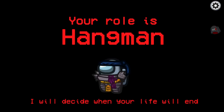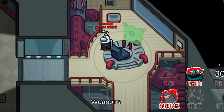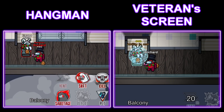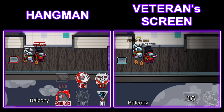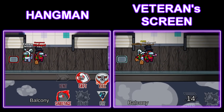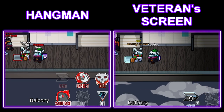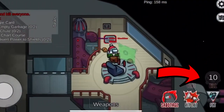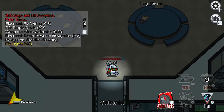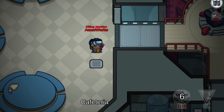The Hangman can strangle a player by shape-shifting. Strangling ignores any special status or skills from the target, such as Medic Shield, Bodyguard, Superstar, Veteran, and some others, and will not leave a dead body. In addition, Seer will not get an alert when Hangman strangles someone. The Killing Machine is an impostor with a very short kill cooldown, but has the same vision as crewmates. However, he cannot vent, sabotage, report, or call an emergency meeting.